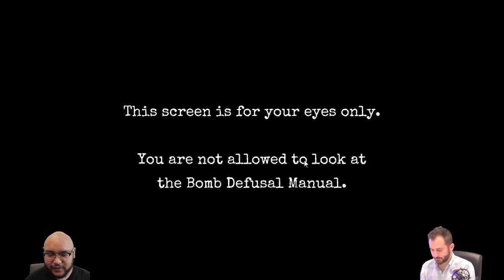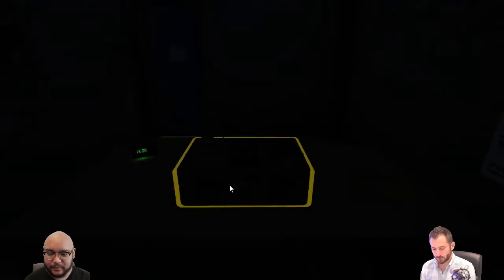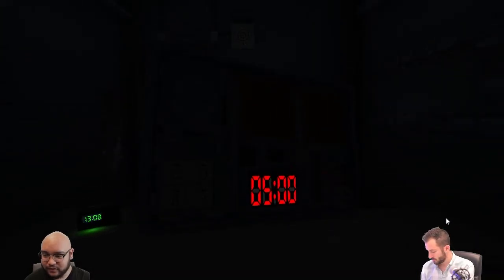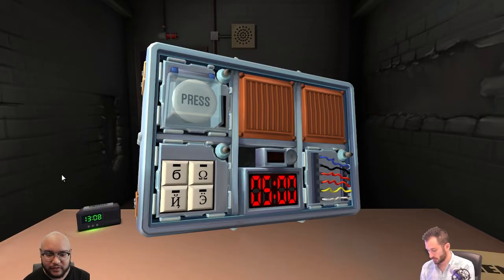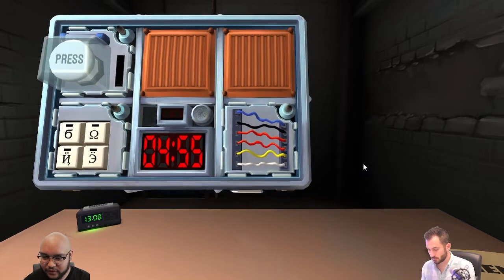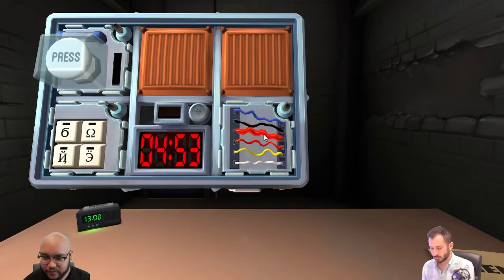This screen is for your eyes only — you are not allowed to look at the bomb defusal manual. Okay, I've got a bomb in front of me. Why is it so dark? Oh, the light turned on. We're good. I've got a set of wires.